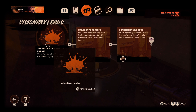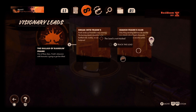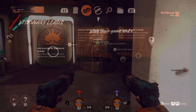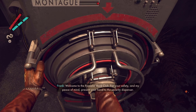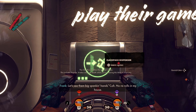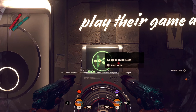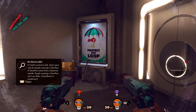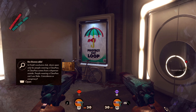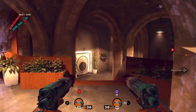Hey everyone, welcome to another guide on Deathloop. This time we're gonna try and kill Frank Spicer, but there is a problem. If you try to go through the front door you need a class pass, and the problem is the class pass takes away your abilities — no Shift, no Nexus, nothing.